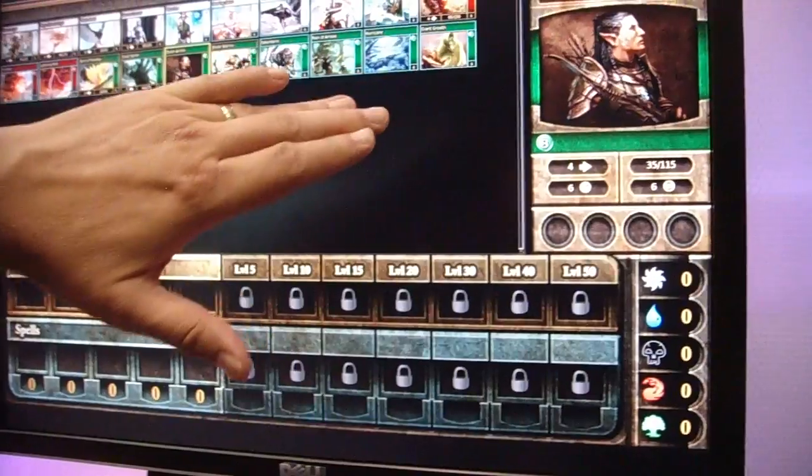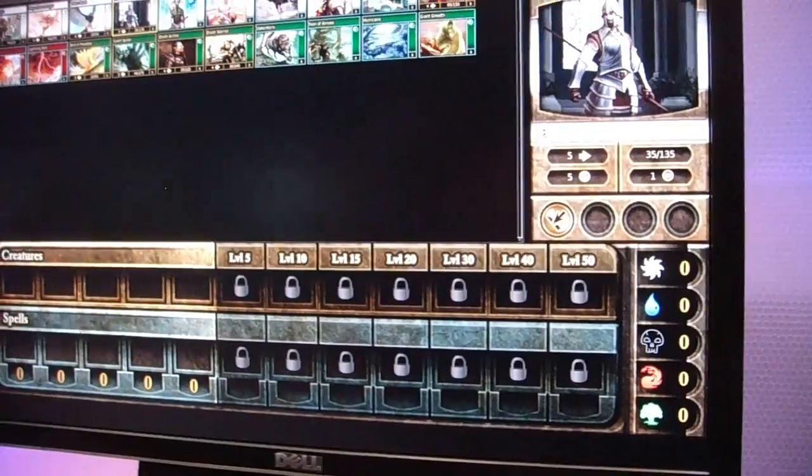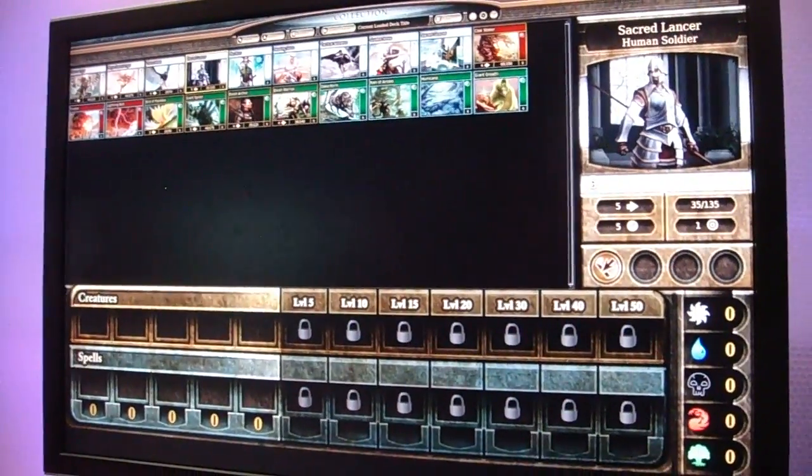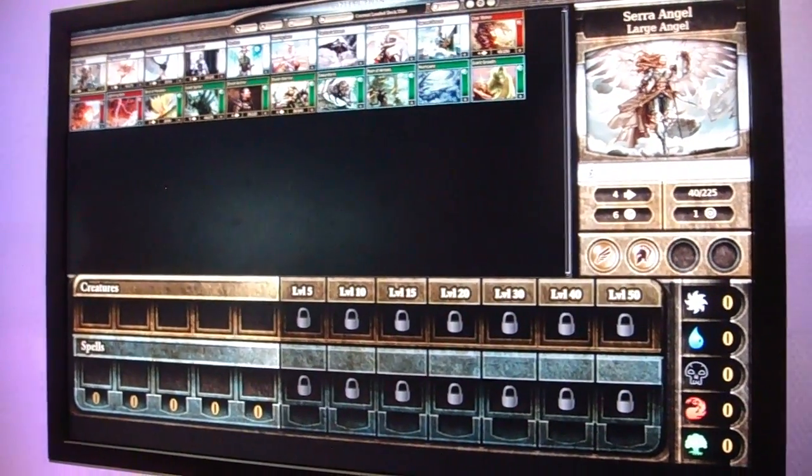These are the art from the Magic Gallery cards — the real art. We give these to the artists that we have creating 3D models, and based off that they model their creatures. Very cool.